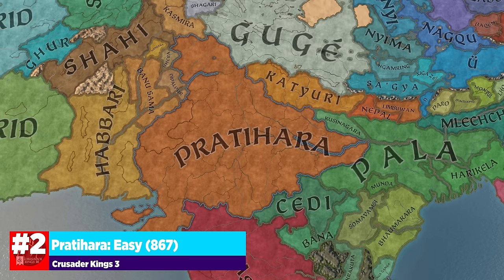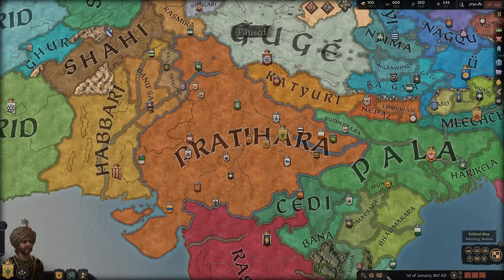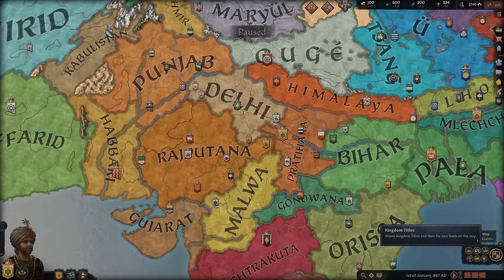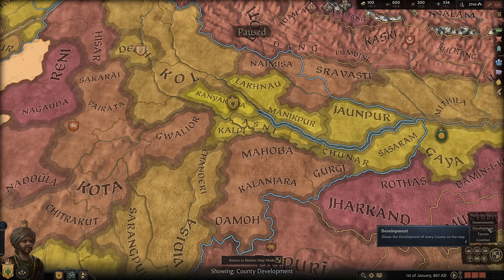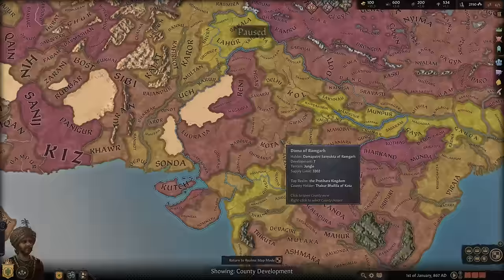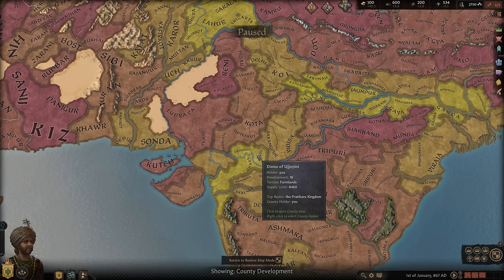Number two on our list is Pratihara. This is interesting because right now you can see it in 867, but there is also a 1066 starting location in Paramara. The very interesting thing about Indian starting locations is that their development is quite astounding. If I take a look at my kingdom tiles, I already have two or three kingdoms within the lands I start out with, which is super powerful. If I switch this over to development, you can see that these tiles have 20 development, and even moving further to the east, 18, 18, and 18. Having these high development locations allows you to build armies and taxes very quickly to kind of steamroll the opposition.